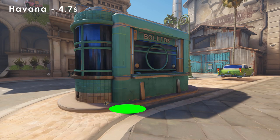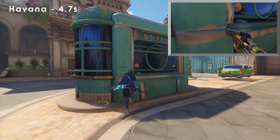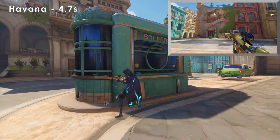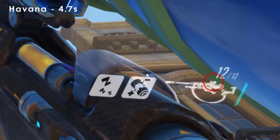For Havana, stand in the corner created by the tiny ledge of the ticket booth. Look at where the dark curvature of the top of the windowsill meets the curve of the ticket booth, and place the scope of the weapon icon on top of it.